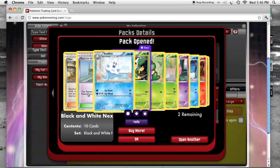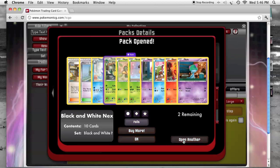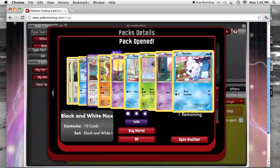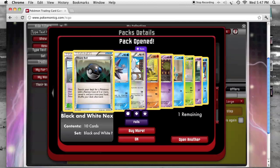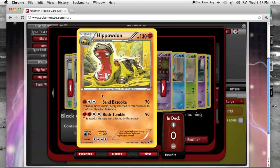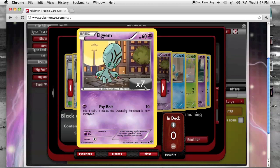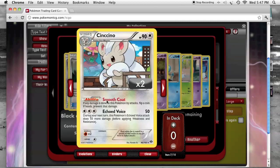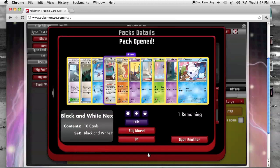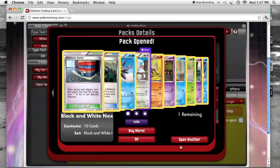Kind of a weak pack — Sky Arrow and Serperior. Another Cinccino — that's going to be a fun troll deck. Cinccino: if any damage is done to this Pokemon by attacks, flip a coin; if heads, prevent that damage. That should be a lot of fun. Heavy Ball and Pokemon Center.